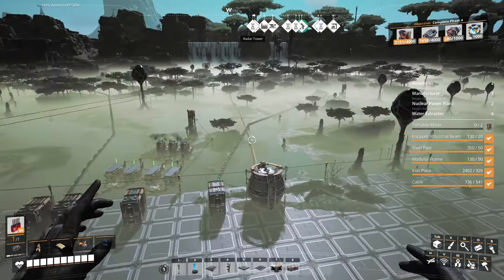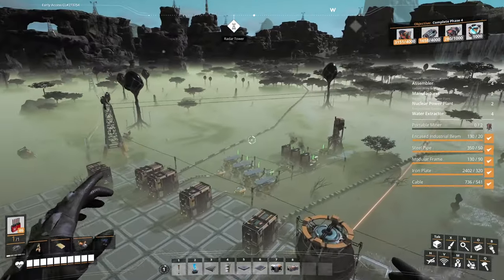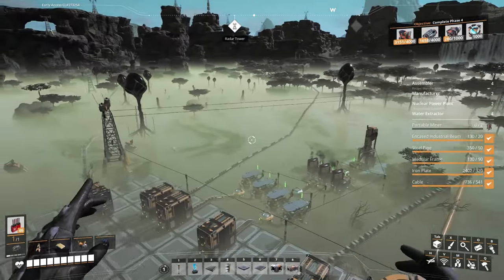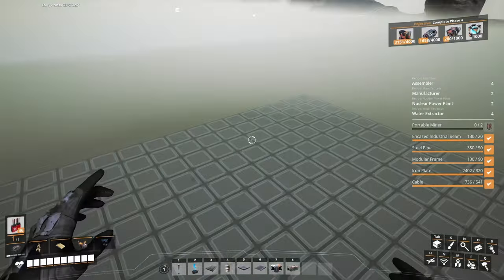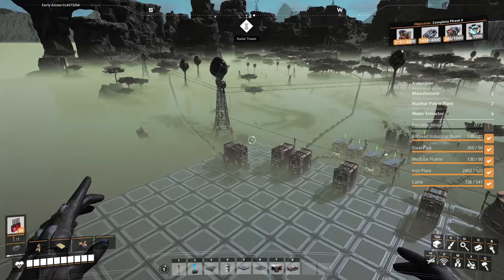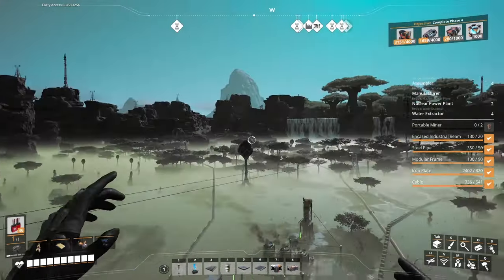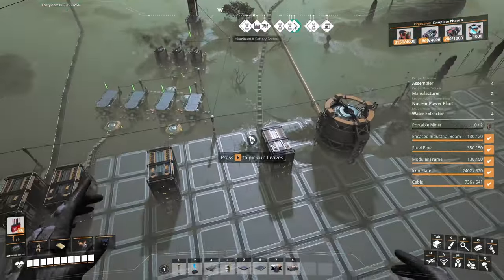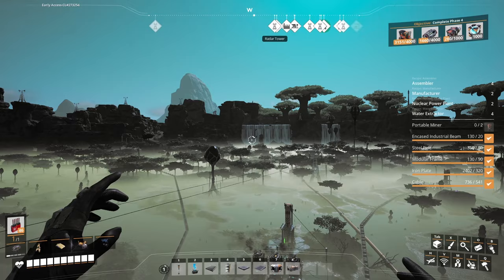Welcome back to the channel and thank you for joining me in this episode. This is episode 42 — we are building a nuclear power plant. We're gonna have two of them. We made all the miners, extractors, and all the basic materials, except the uranium, which we didn't bring yet.